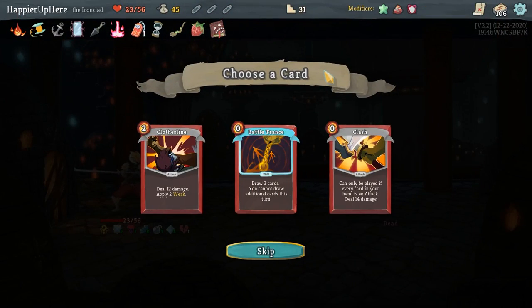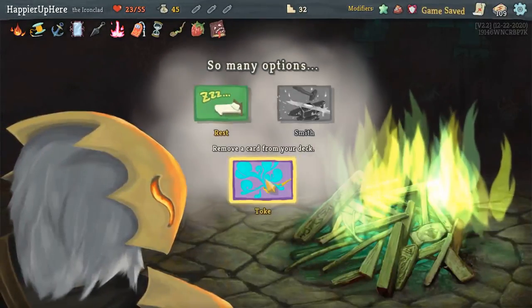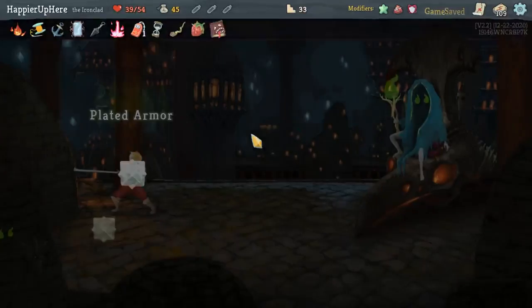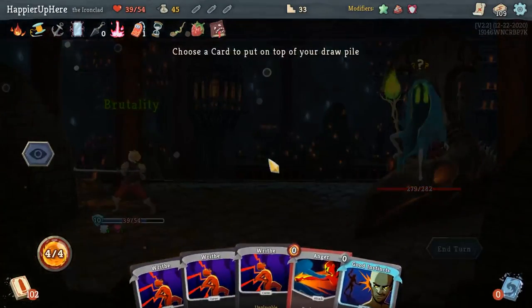Should I remove a card? I'm a little worried, so let's rest — I'm worried about having too low HP. Maybe at the next rest site I'll remove an extra card. Here I will definitely play Brutality. Let's do Thinking Ahead and put Good Instincts back because very likely I'll get an attack next turn.